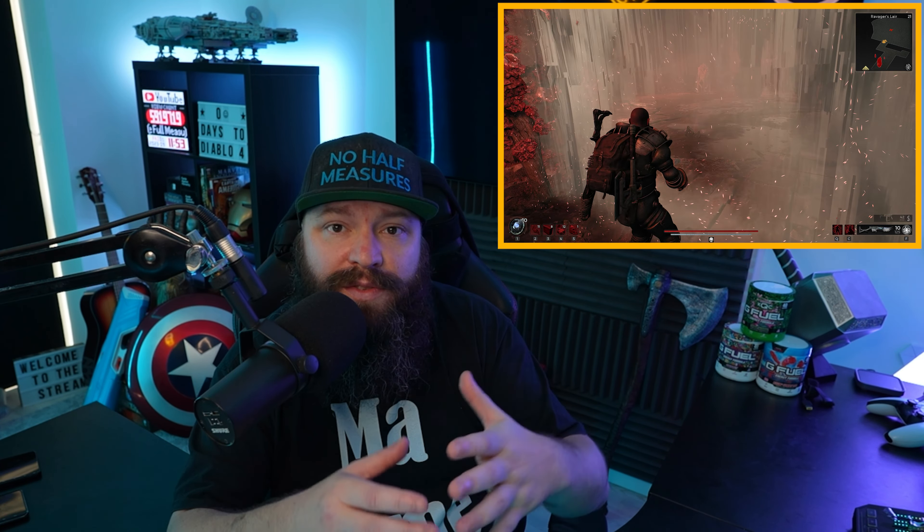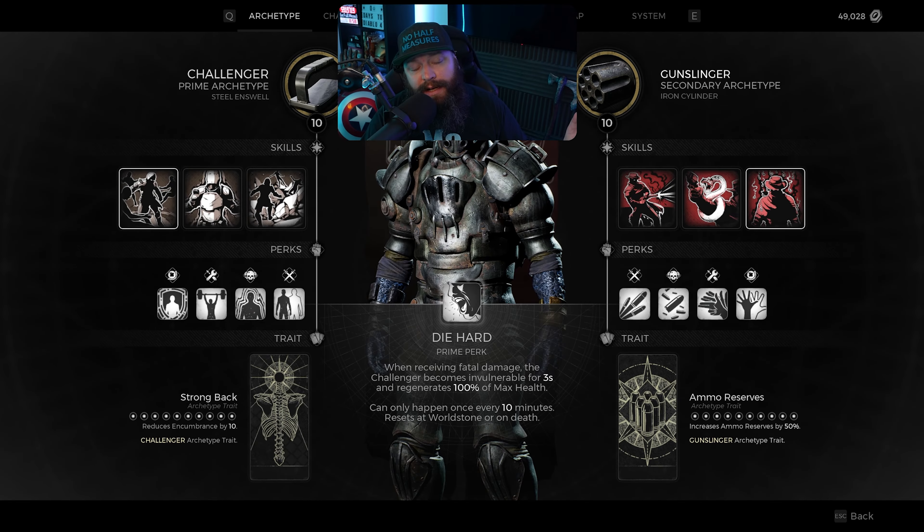Gun-based builds are a little bit more efficient at dealing damage, a little bit more powerful than their mod-based counterparts — unlike what we saw in Remnant 1 where mod power was definitely the way to go. But mark my word, we will be loading as many skills, rings, amulets, mods, and things as we can onto this to make it a refined damage-dealing monster that operates very well in Apocalypse and keeps you alive while it does it.